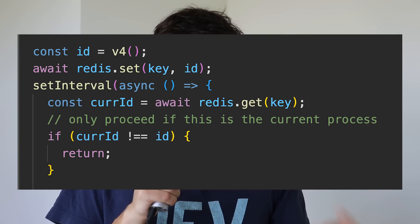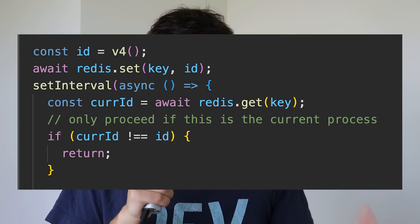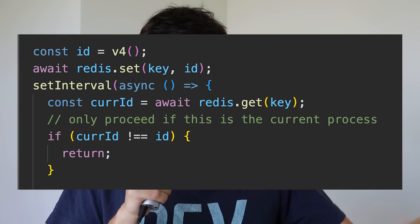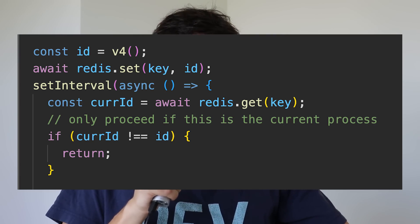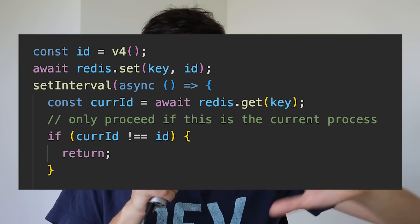Deploying did cause a problem because when I spun up a new server with new code, the old server would run for a few minutes before it died, so I had two background jobs running at the same time. To avoid this, first I just waited one minute before the new server starts its background job so hopefully there's no overlap. And secondly, in case the old server sticks around way too long, I now store in Redis the ID of the server that should be handling the background job. That way, if the background job runs, it looks itself up in Redis and says 'I'm not the server that should be running this anymore' and just dies.